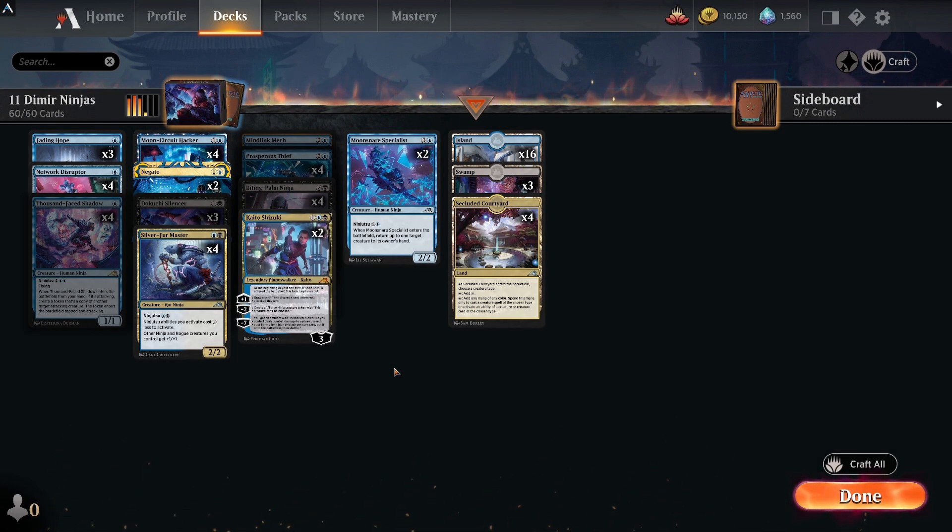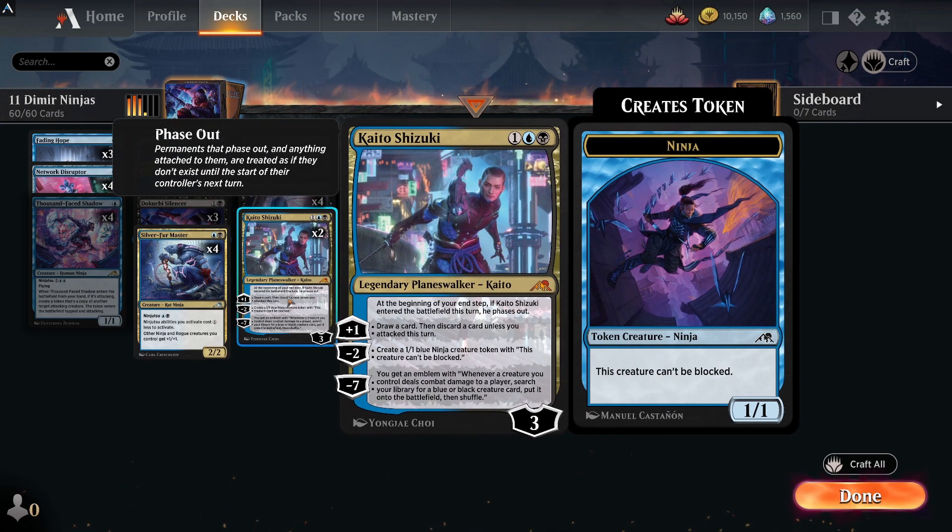The last deck is one of the newest at 11 rares — Dimir Ninjas. You get to play Kaito Shizuki in this deck; it just runs two of them. He makes creatures that can't be blocked and draws you a card at the beginning of your end step. He enters the battlefield and phases out, so they kind of kill him on the first turn. He draws a card and they discard unless you attack that turn, but you're trying to attack and do all the ninjutsu fun stuff.